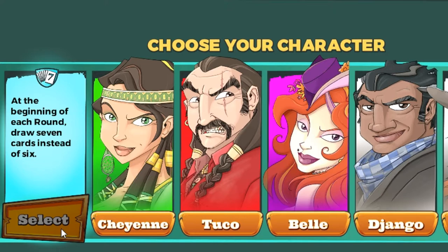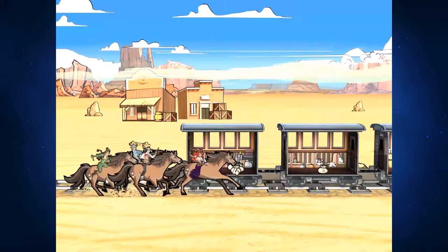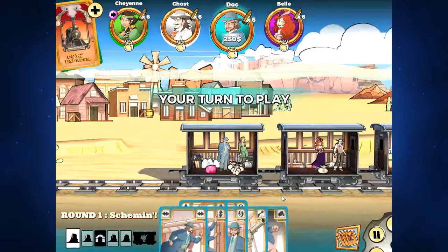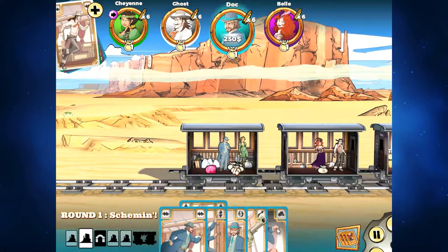Today I'm going to be playing Colt Express as the character Doc. Doc is a great character with a great ability, lots of flexibility, and I'm going to show you the way I like to play him here on Legendary Tactics. Doc is a very easy ability to play, and for that reason I generally recommend Doc for a beginner player.